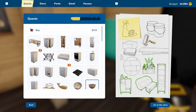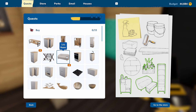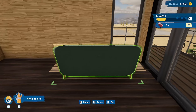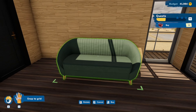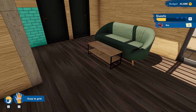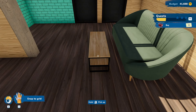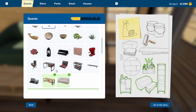Now begins the fun part: putting things back in the room and buying all the furniture. We start with the easy ones — the sofa and the coffee table, which we saw on the blueprint when we hit the tab button. We put down the sofa, then drop the coffee table, but it's a little too close to the couch. We move it out so people can actually sit without banging their shins.